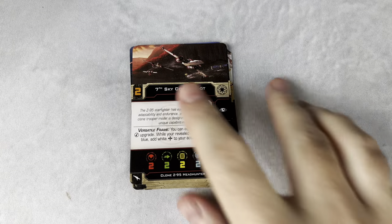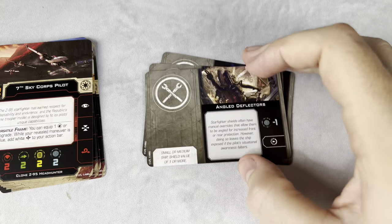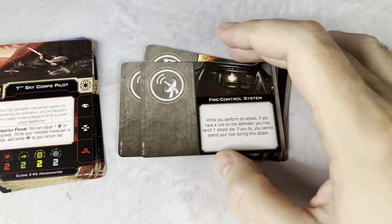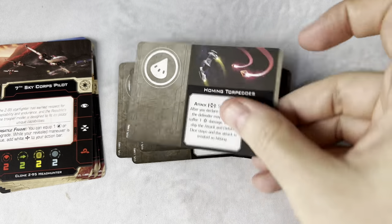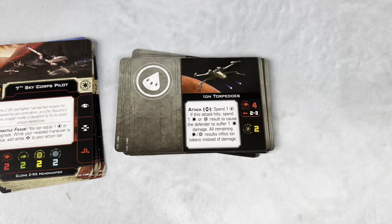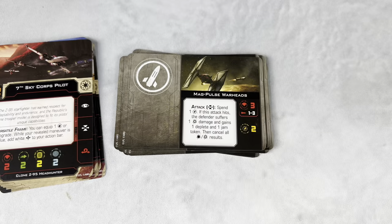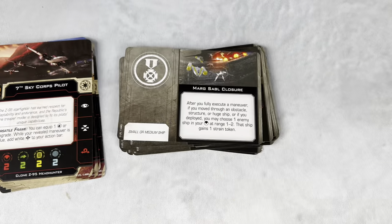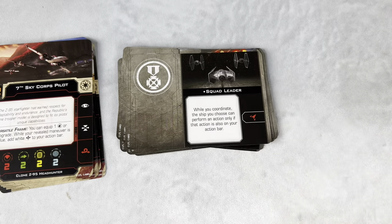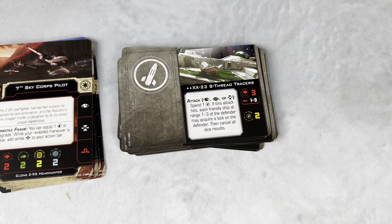We've got upgrades to look at as well. We've got two copies of Advanced Proton Torpedos. We've got two copies of Angled Deflectors. Two copies of Enduring. Two copies of Fire Control System — you're seeing a trend here. Two copies of Homing Torpedos. And for some reason, one copy of Ion Torpedos. We've got two copies of Magpulse Warheads. Two copies of the ever-famous Marg Sable Closure. One copy of Squad Leader — that one makes sense because it's unique. And two copies of the XX23 S Thread Tracers.